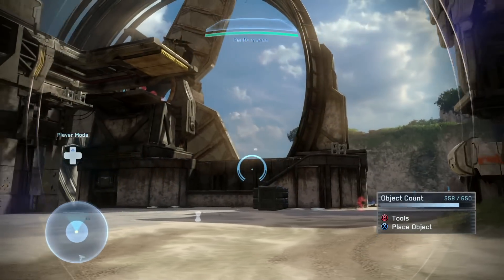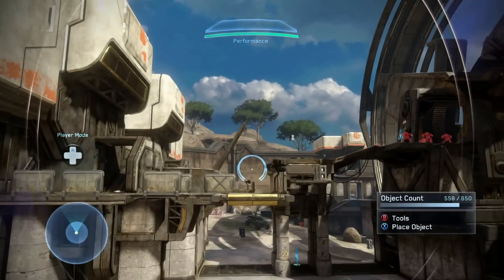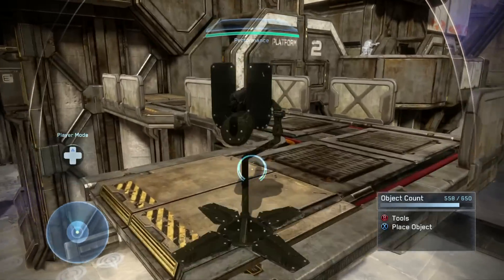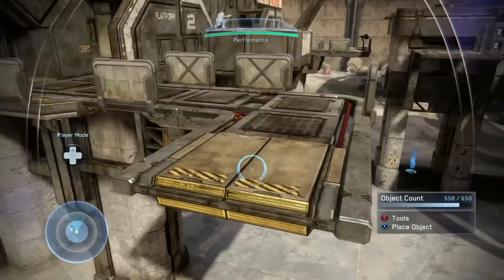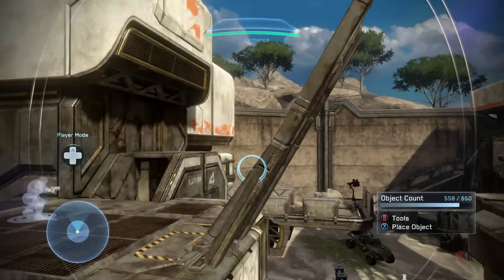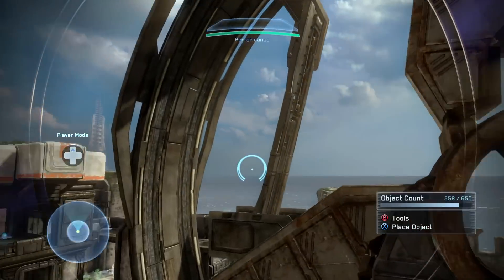After you have it loaded up, I'm going to give you a quick example of some forgeable objects like this barrier — you can obviously move it around — this turret, you can obviously move it around as well. That platform you obviously cannot. This platform you can't either, but you can in a second — I'll show you how.